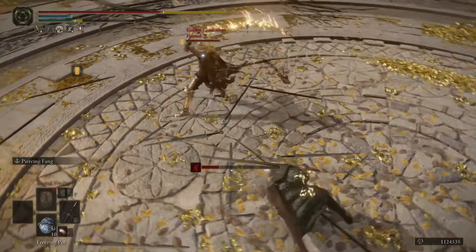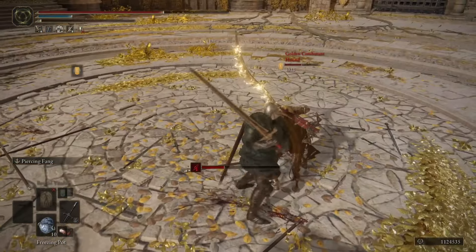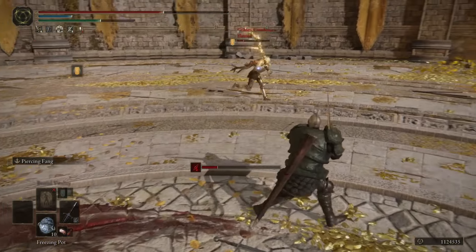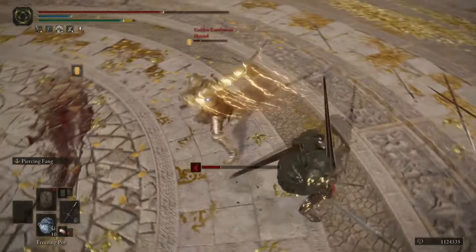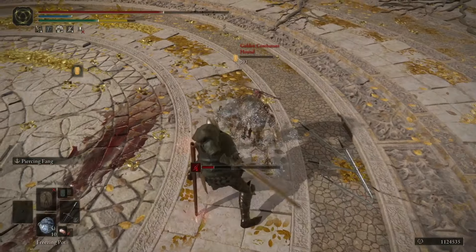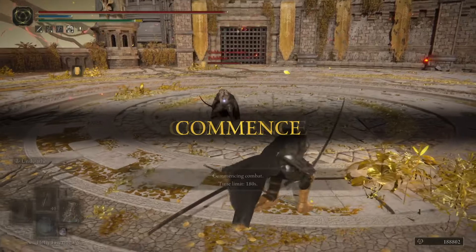Now we're onto the Knight's Greatsword, which was already a great weapon with true combos between the heavy attack and light attack. Now that the heavy attack comes out so much faster, it feels great — it's a lot of fun. It does a lot of damage with the heavy attack, and if you don't finish off your opponent, you can go for that light attack follow-up. Really cool stuff with KGS.